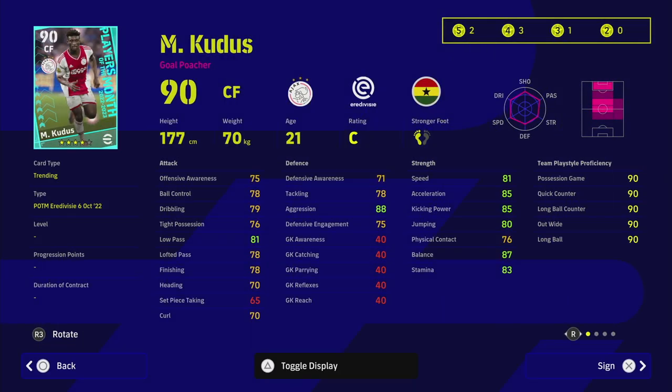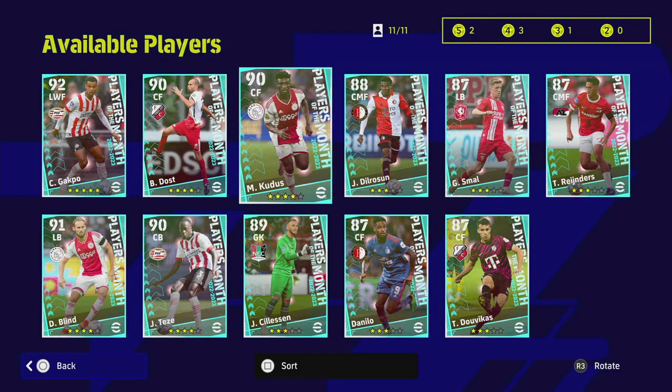Last but not least, Kudos is a gold poaching center forward who reminds me of Daka from Leicester — very similar stats, speed style, pace, height, weight, and he's 21 years of age with loads of player skills. The biggest problem, however, is his inconsistent form — that is a huge deal-breaker. I personally think you need players with unwavering form. That's it for the Era Divisi Club pack — let me know if you're going to spin or skip on these!